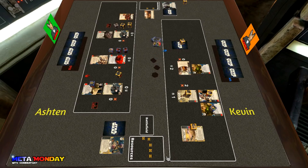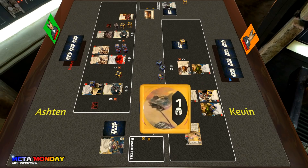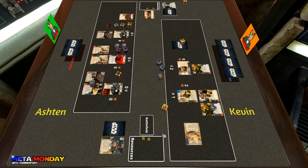Kevin rolls in his Force Meditation card and gets three shields total. Ashton responds with a double Force Wave, which will really put the pressure on Kevin to save mitigation and attempt to block those dice. Kevin gets a shield off Anakin's Pod Racer and throws down a Chance Cube for the ping on Cassian, stripping him of his shields.